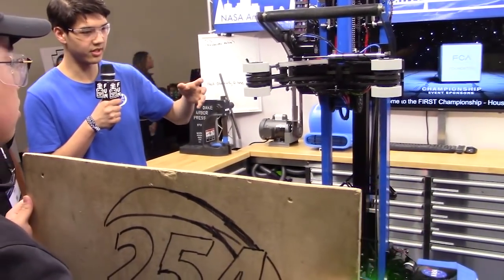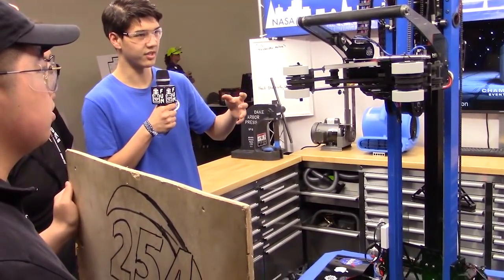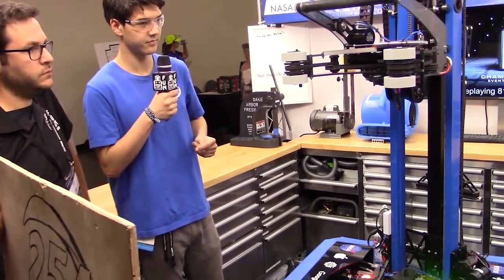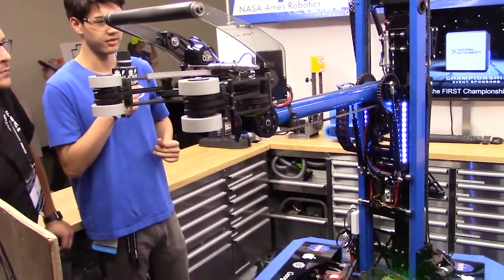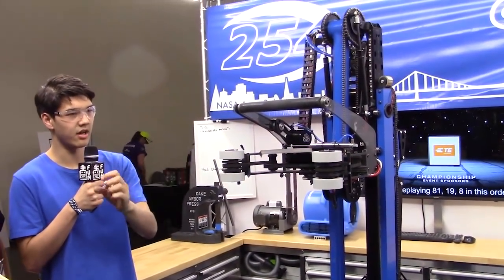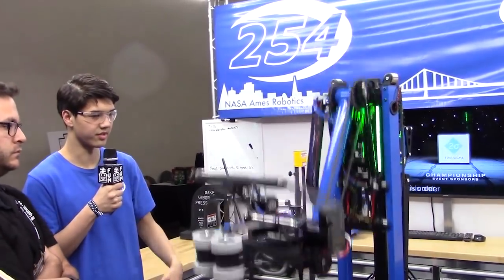We also have a thrust capability so we can reach outside the robot. The elevator and arm will move simultaneously. Elevator and arm moving simultaneously allows us to reach outside and we can reach past any defenders and score much more easily.